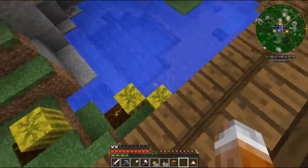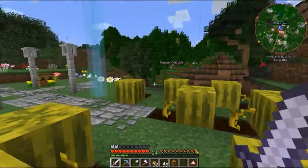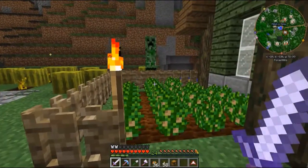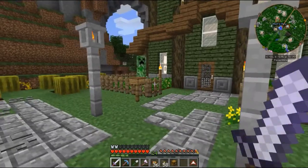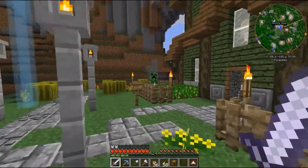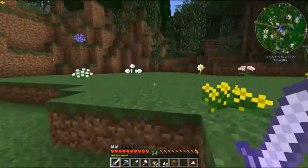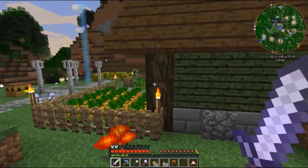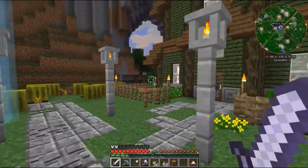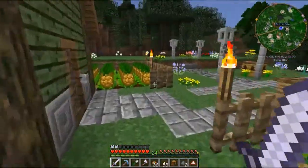Look at all the melons! I planted all these melons to get the seeds, because it seems to be the best way to get seeds if you need seed oil. Now let's jump down here and see if we can get this creeper to go away. Come on — you're just stomping my crops! Follow me! You're going to end up getting me trapped and then I'm going to blow something up. Okay, he's a goner. I'm just stomping all my stuff over here. Stupid creeper.